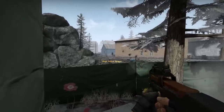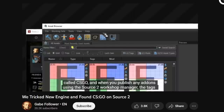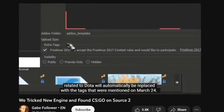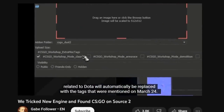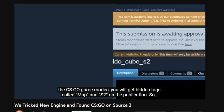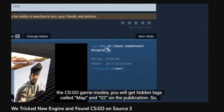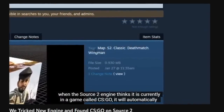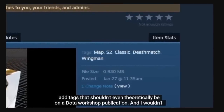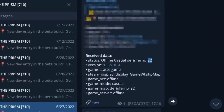Going back to my previous video about manipulations with the workshop and the hidden S2 tag on publications — when you publish any add-ons using the SRT 2 workshop manager, the tags related to Dota will automatically be replaced with the tags that were mentioned on March 24th. But most interestingly, if you try to publish that add-on through the modified tools, in addition to the CSGO game modes you will get hidden tags called 'map' and 'S2' on the published page. So when the SRT 2 engine thinks that it's currently in a game called CSGO, it will automatically add tags that shouldn't even theoretically be on a Dota workshop publication. And this is the same tag we saw when we were spying on the developers.